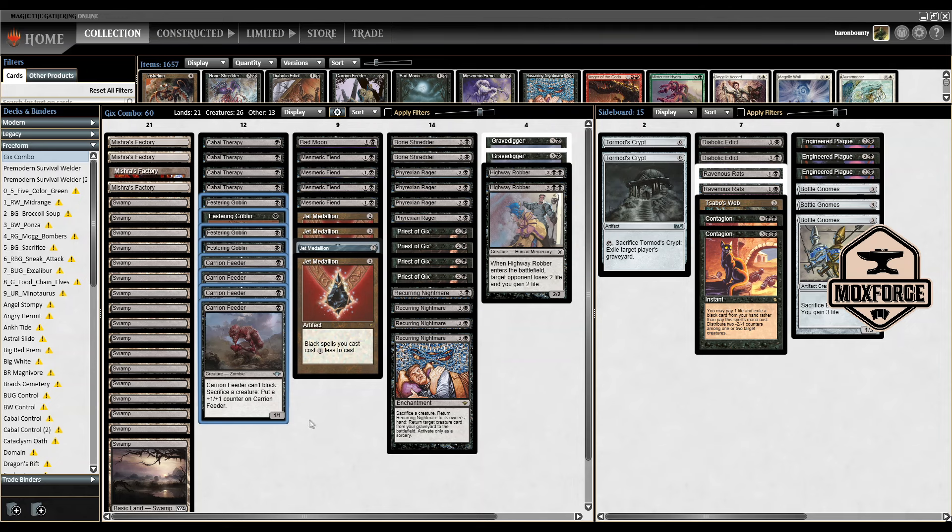I'm not a huge fan of the Carrion Feeders in the list — not sure why they are in. And I think the Festering Goblin is a bit too cute. I think there is potential to replace those eight cards with a playset of Dark Ritual and Phyrexian Arena — it's a bit more controlling, but these creatures aren't great on their own; they're cheap fodder for Cabal Therapy. I was also missing some Duress in the complete deck. But all in all, very cool list — nice to see it in action. What's your opinion on the deck and the infinite loop combo? Please write it in the comment section. See you soon!